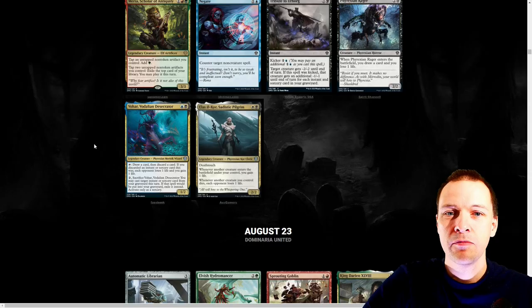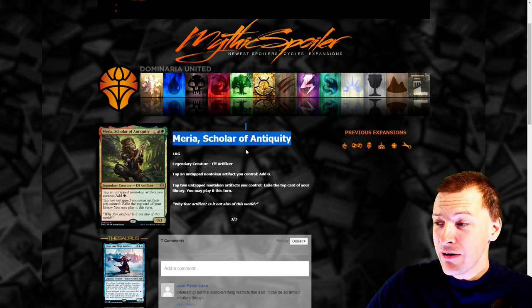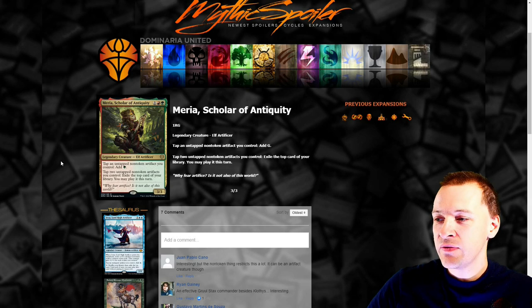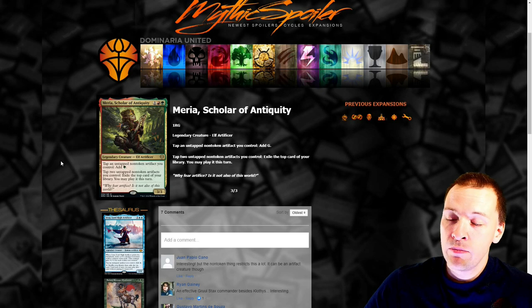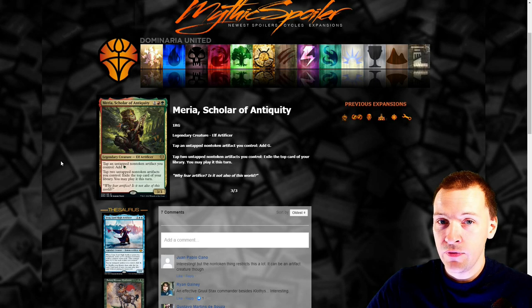First up we have two uncommon commanders, but let's jump to the Myra, School of Antiquity. I absolutely love this creature — Legendary Elf Artificer. I really think green legendary creatures with artifact strategies are pretty cool because it's very rare and unique. This is very similar to Urza: tap an untapped non-token artifact you control, add a green mana to your mana pool. It's really sad it does not include tokens, because then all of your food, clues, and treasures could get really cool.